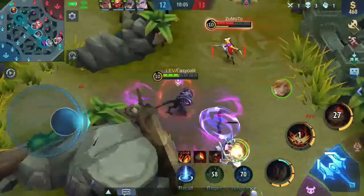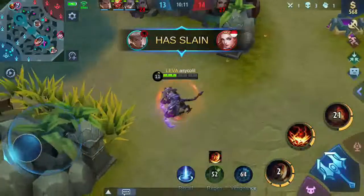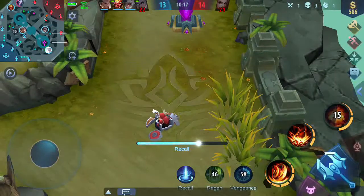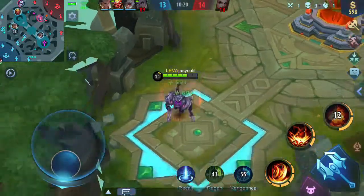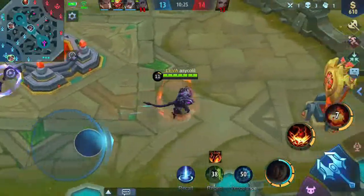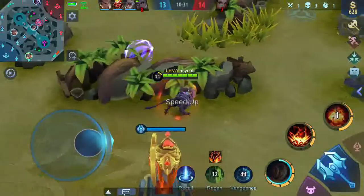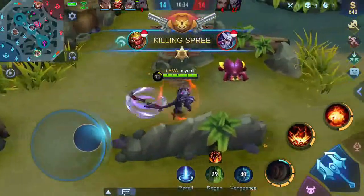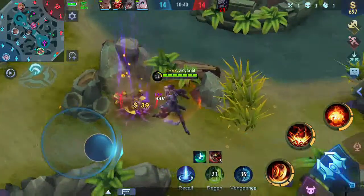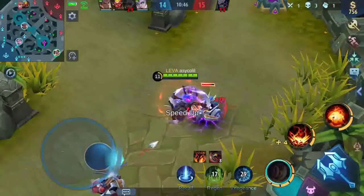Eudora-nya kenapa itu yang di-stun malah si Fanny. Eudora-nya yang malah mati. Fanny-nya cukup kuat ya. Granger-nya bahkan gak bisa hit apapun itu, kosong melompong. Jungler kita terlalu... Makanya kita harus pakai strategi Epic Comeback ini.